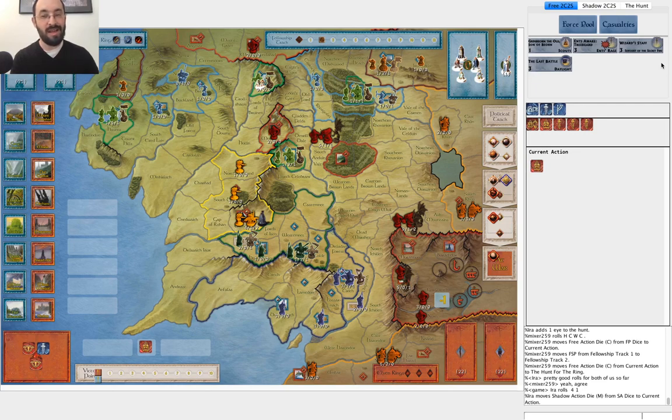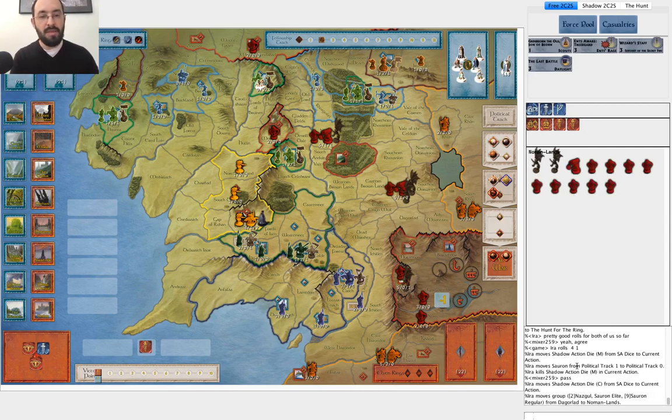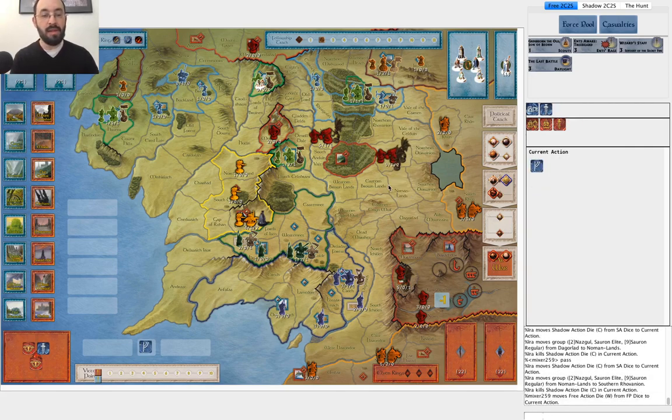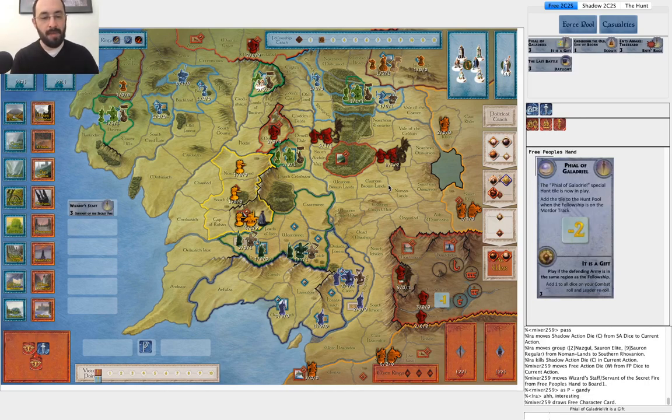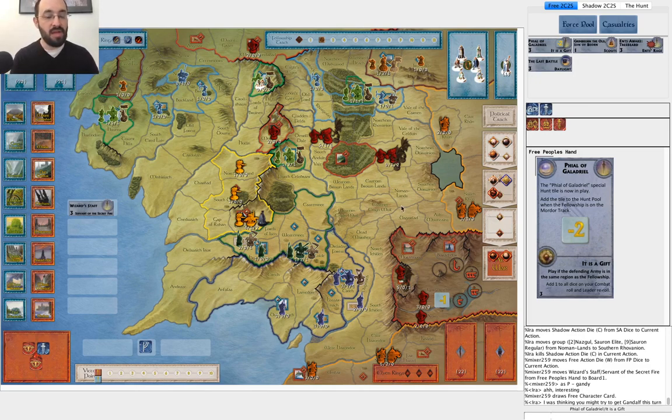He did exactly that — he tried to move once, saw that there was a miss, and then he's using the Will of the West to play Wizard Staff. Because Gandalf is still in the Fellowship, he treats that as a Palantir and gets to draw another character card — he draws The File. I think that's a really elegant play. He kept his options open. He risked wasting Wizard Staff by losing Gandalf, but he's not going to risk a second movement into Moria when he has Wizard Staff as an option right here. So I think that's a great play.